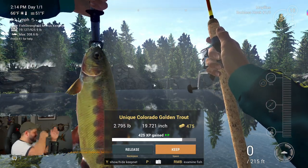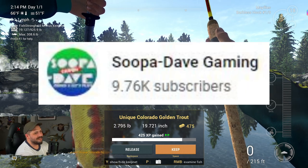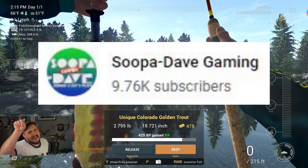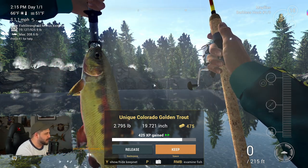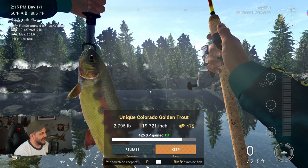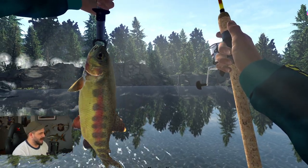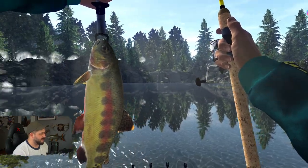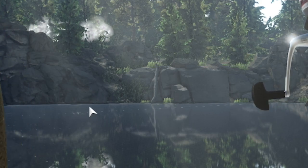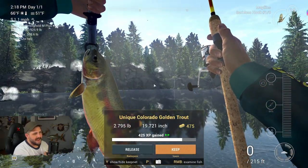Are you freaking joking me? How does that happen? After all this casting with the spoon, we catch a unique golden trout on a rod with mayflies that had been sitting there with no action for the longest time! Can we get a big round of applause for Super Dave? We tested your spot and it worked — Super Dave Gaming, fantastic! Unique Colorado golden trout on a feeder rod with mayflies. We cast it toward the back, literally a foot or two off the shore near that cliff face — cast about 10 feet to the left of the bush along the shore, that's exactly where we got it!